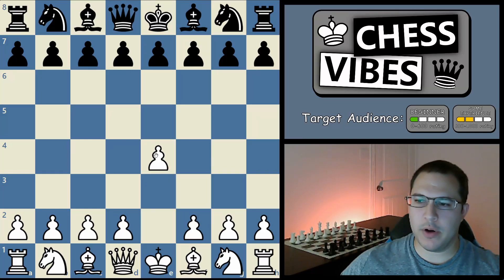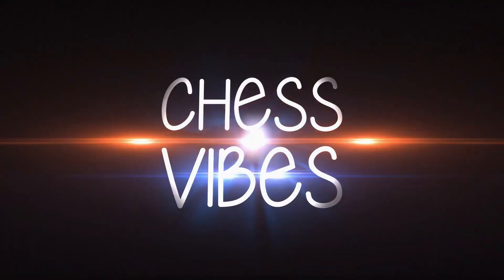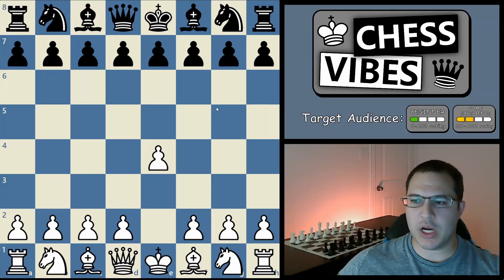In this video, we're going to look at the move e4 and the three most common responses that black plays against it. Black's most common response to e4 is c5. This is called the Sicilian defense.